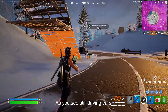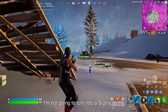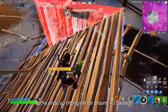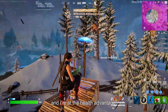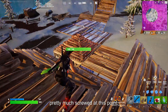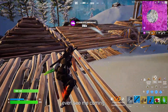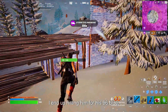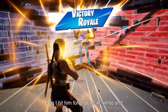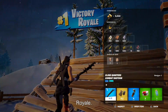He ends up hitting me for around 40 damage, then another 50 — I'm pretty much screwed and have to heal up fast. I sneak around the corner and he doesn't see me coming. I hit him for 96 on his blue shield, fist into his box, hit him for 40 white, then 72 white, and he dies. I claim the Victory Royale.